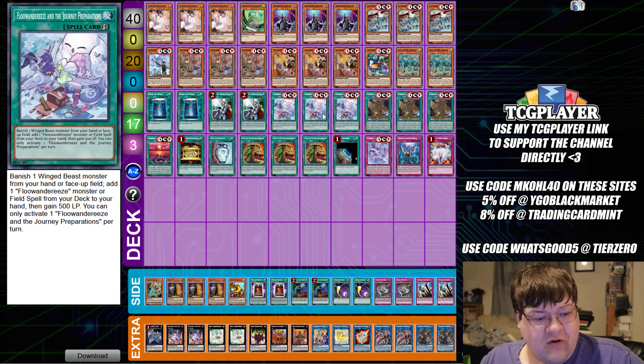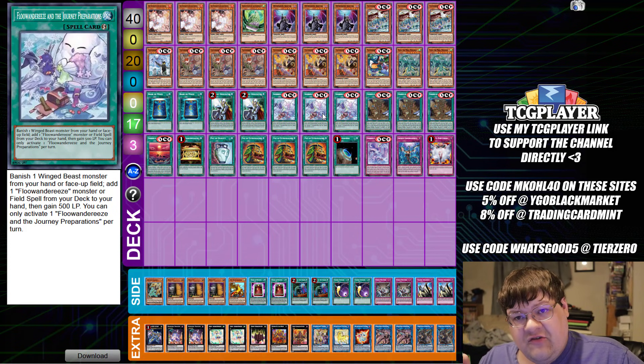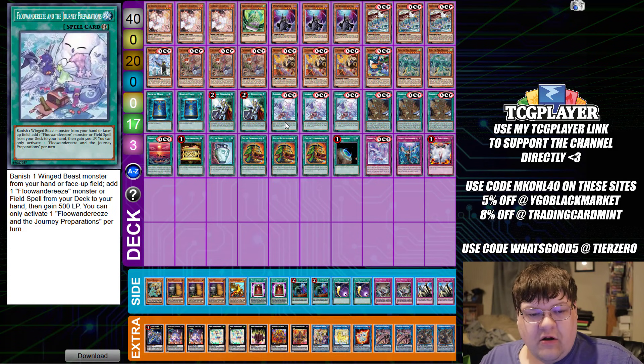So after Battle of Chaos, they get Floowandereeze and the Journey — Preparations. Banish a Winged Beast monster from your hand or face-up on the field, add a Floowandereeze monster or field spell from your deck to your hand, and then gain 500 life points. Now remember, this is chainable, so if your opponent attempts to chain block you on a summon, you just slap this down and you are good to go.